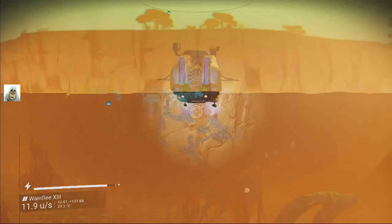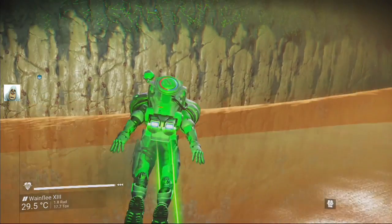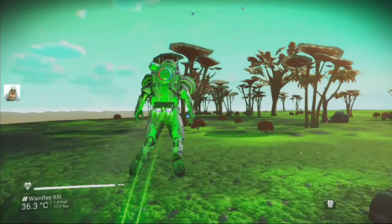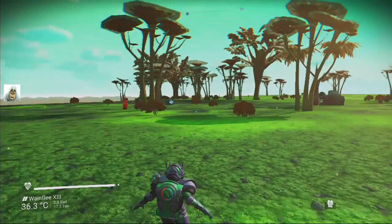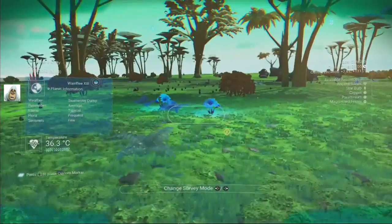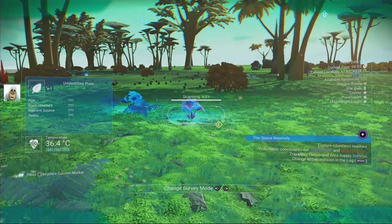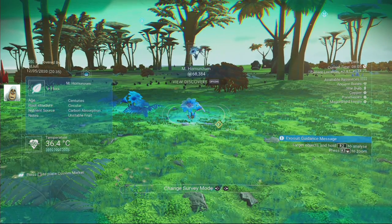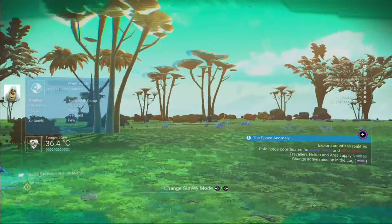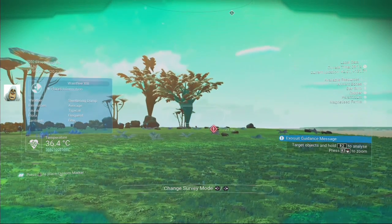We're at the island. Let's get out and leave the submarine there - it'll sink, it's all right. Let's get up here. The grass is nice - it's kind of a mossy planet. We've got detritium. Everything else seems to be already collected. I love that tree though, it looks a bit weird.